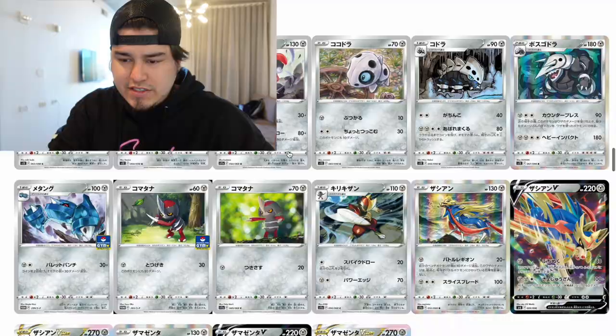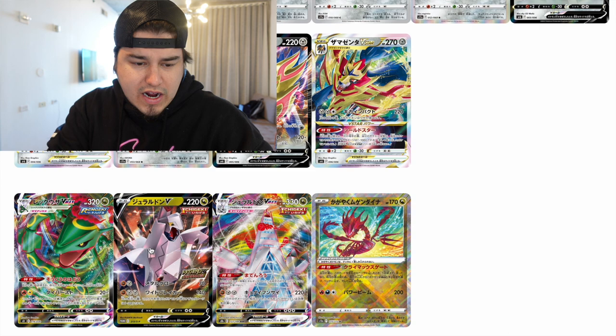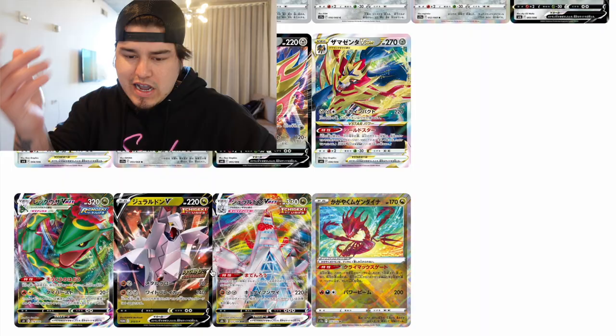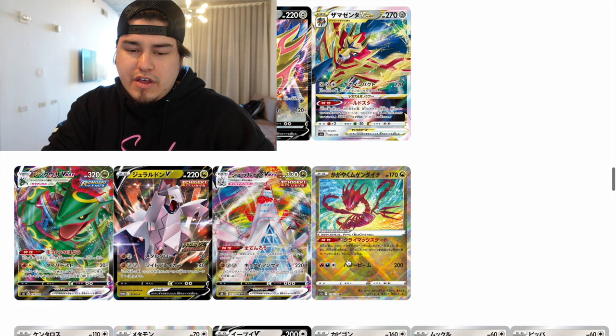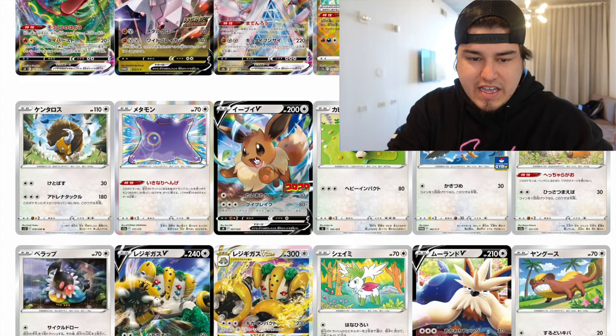Zamazenta and Zacian getting their cards as usual — I feel like their cards kind of always look the same. We got Rayquaza VMAX, Duraludon V. I don't know if all of these cards will come to the English version of Crown Zenith, but most of them will. This Radiant right here — and this Radiant Eevee with a Ditto right before it — is really freaking cool.